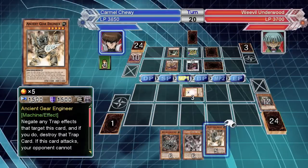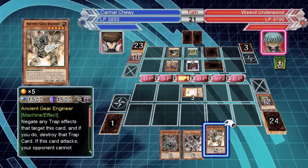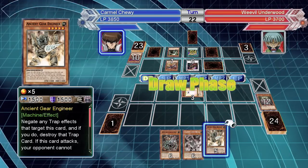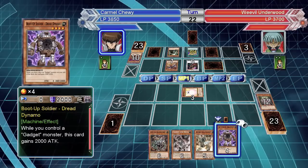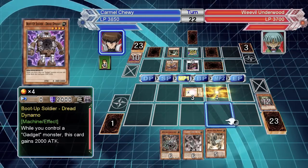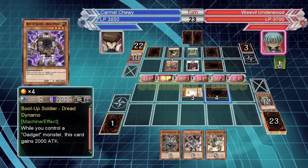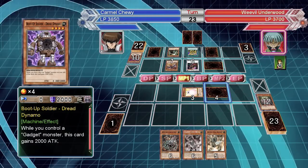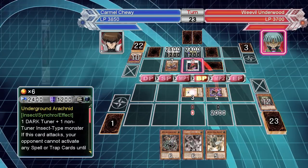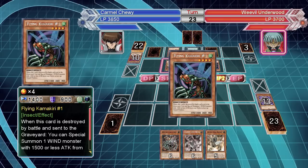All right, so now I have entirely tribute monsters — that's pretty annoying. But if he fills up his entire field, because he's got one — if he sets one more spell or trap card then there's nothing he can do and I've got the card advantage. Looks like he hasn't summoned anything else — he's already got his most powerful monster.